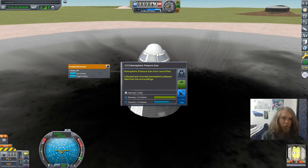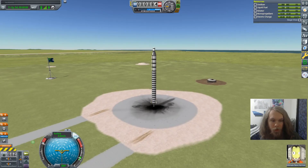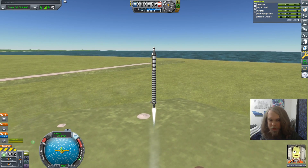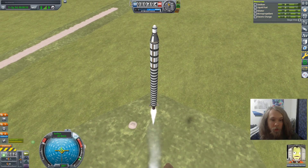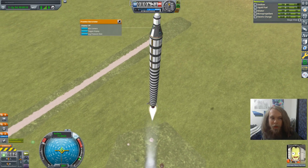Don't mind me just grabbing a little bit of barometer data. And a little bit more barometer data. And now I can get basic science. Here we go — the launch of Risk Four. Risks Two and Three were those things we put on the launch pad.